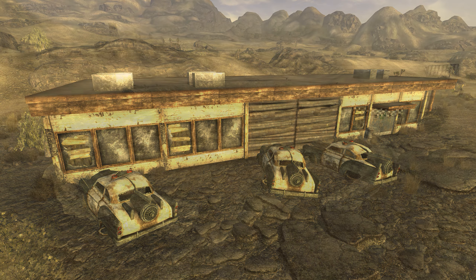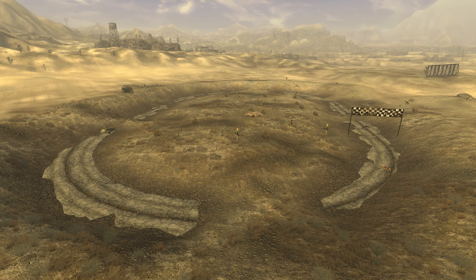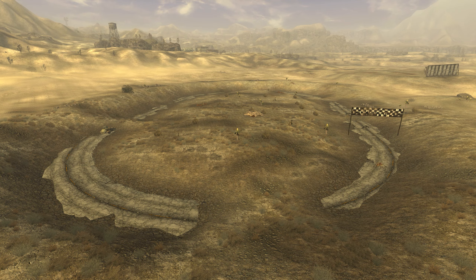Southeast of there, the Ivanpah racing track lies on the surface of the Ivanpah dry lakebed. At the intersection of I-15 and Nipton Road lies the Nipton Road rest stop. Halfway from I-15 to Nipton on Nipton Road lies the Nipton Road pit stop, where the Jackals have set an ambush.